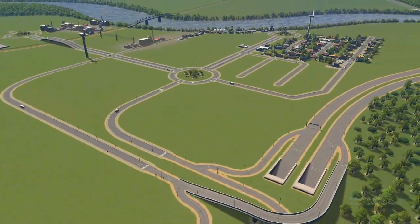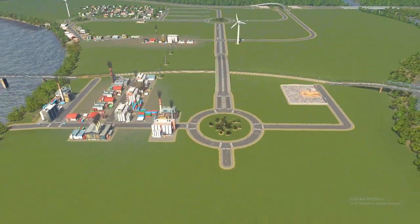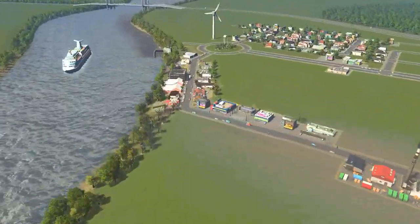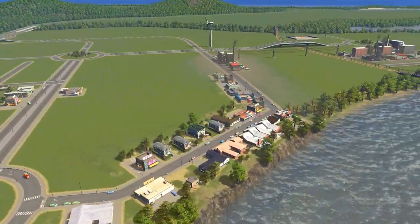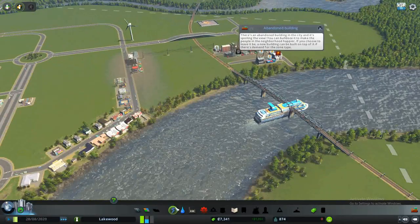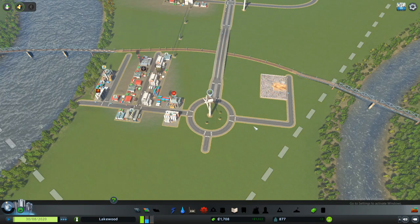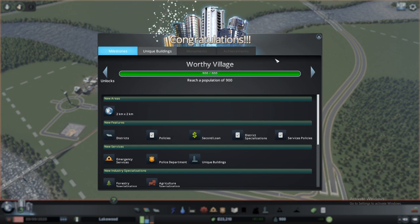Let's look at the road system — everything is working fine, even though these aren't the biggest roads. The entrance and exit from the city is working very well. The industry is here and the small city is growing day by day. I'm really happy with this start because I didn't play for a long time where I need to worry about every single thing. We now have money to build another electricity power source. We are now a 'worthy village,' which will help us buy new land and have industry specializations — a very good step to grow our industry and city.